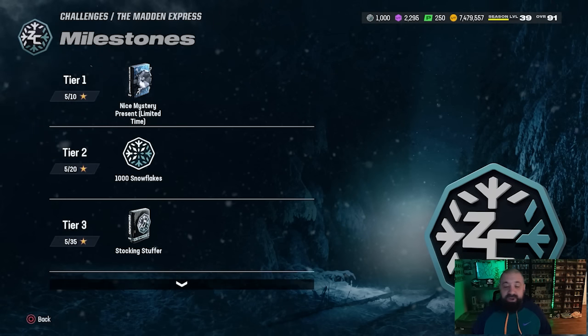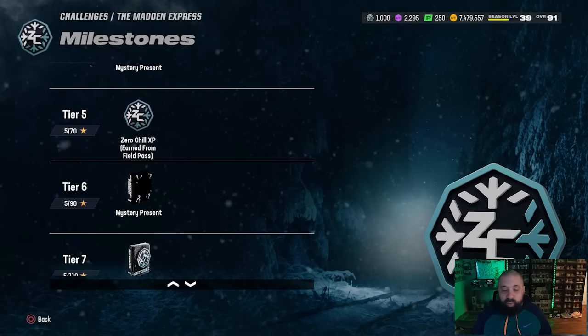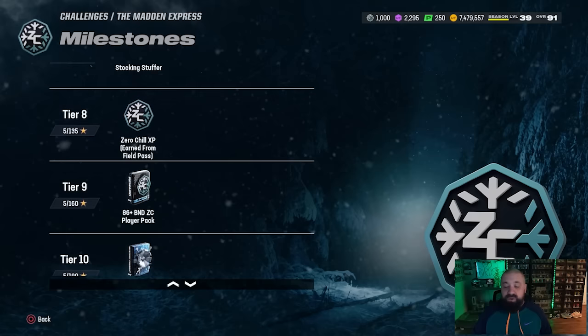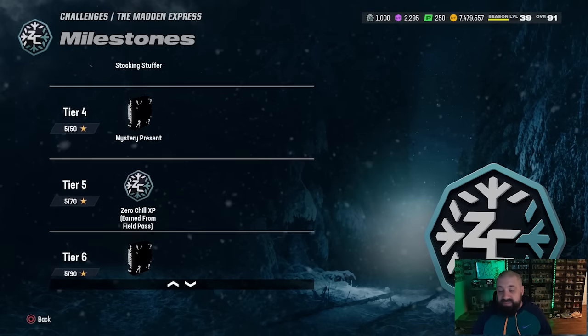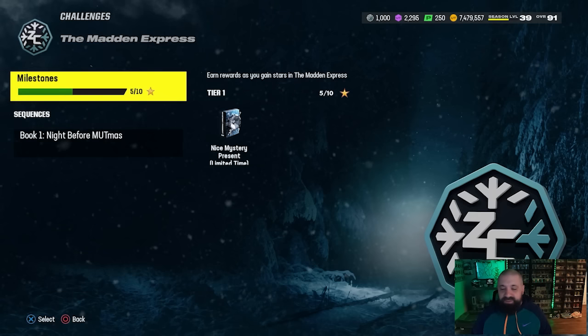In the Madden Express solos you earn snowflakes, which are key to upgrading these cards. You get another stocking stuffer at tier three, which is 35 stars, plus more snowflakes, and another one at tier seven, which is 110 stars with more snowflakes. You also earn Zero Chill XP in these solo challenges, and the field pass where you apply that XP gives you even more snowflakes.